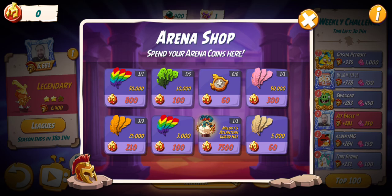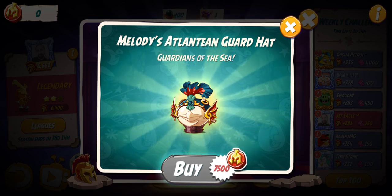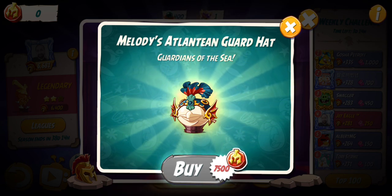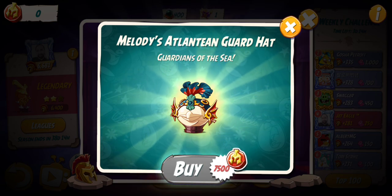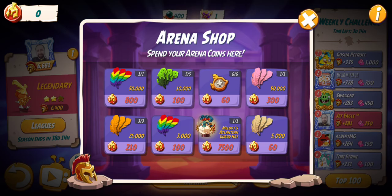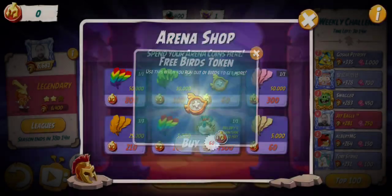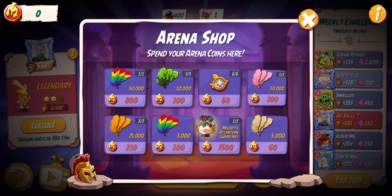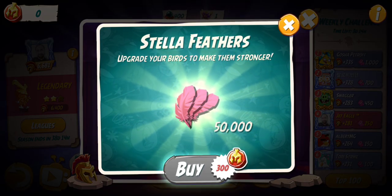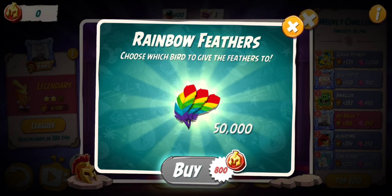So one page arena shop. Melody's Atlantean Guard Hat — Guardians of the Sea. That one looks pretty cool, pretty excited for that hat set. Three bird tokens, save some gems there. Stella feathers — pretty good deal on that, pretty good deal on the rainbow feathers.